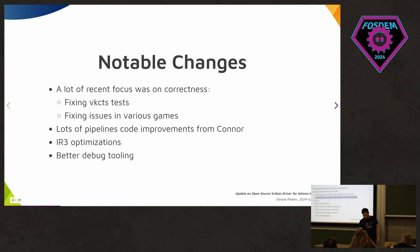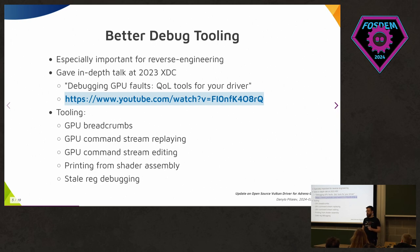I gave a more in-depth talk at last XDC — you can find it at the link shown. Our debug tools include: GPU breadcrumbs like Google Graphics Flight Recorder, ability to replay command streams, ability to edit command streams, printing GPU memory, printing from shader assembly in command streams, and debugging undefined state reads from registers. I'll describe each of these features a bit more in the following slides.